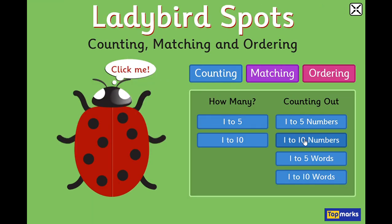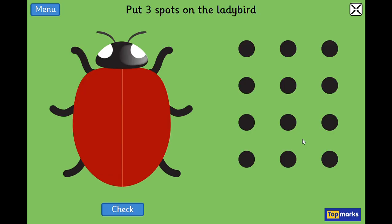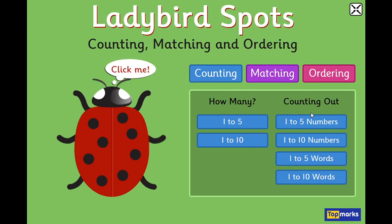Counting out numbers — put three spots on the ladybird. That's the same option. On this side they're asking us how many, and on this side they're asking us to put them in. Not a huge difference between those two options. Let's look at the matching games.